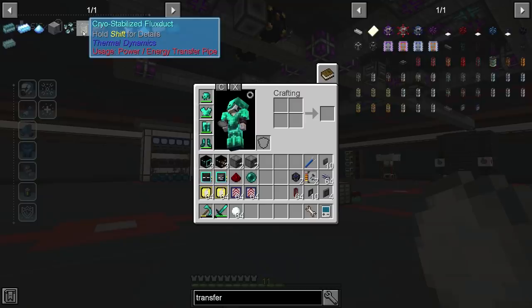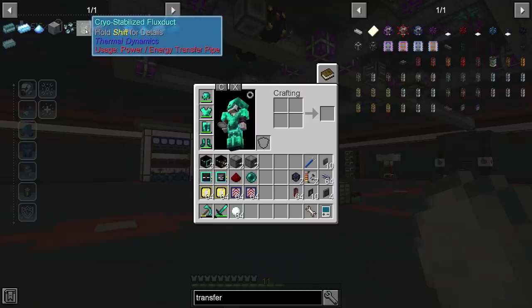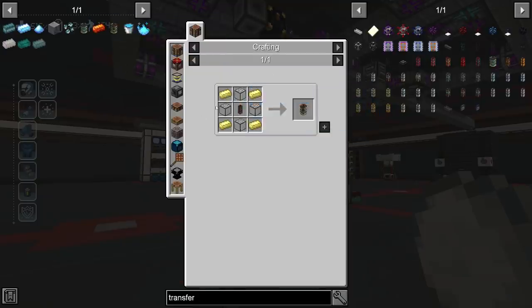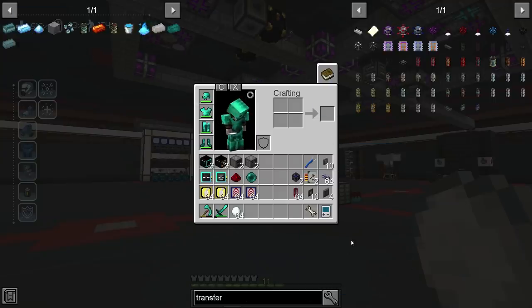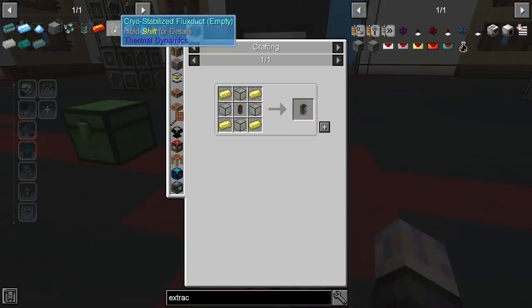First thing we're going to work on is new cabling — the cryo-stabilized flux ducts, which are a little bit of work but not too bad. I do want to get them automated. We've got a lot of stuff to go through here so we can make a proper power storage, so we can turn on that reactor really easily and power the whole thing at the same time. I'm actually pretty pumped to do reactors — it's going to be pretty fun. Let's get right into these cryo-stabilized flux ducts.